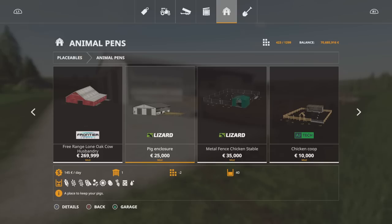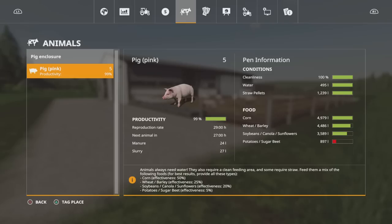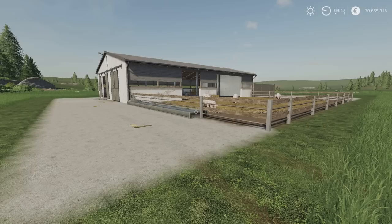The Pig Shed is found under animal pens. 25,000 to buy for 40 pigs — that's pretty handy. Slot count drops from 22 down to two if you want to place more than one. Your pigs will appear in the menu under pig enclosure. That's the Medium Pig Shed or Pig Enclosure by Gamer HZS FSH.